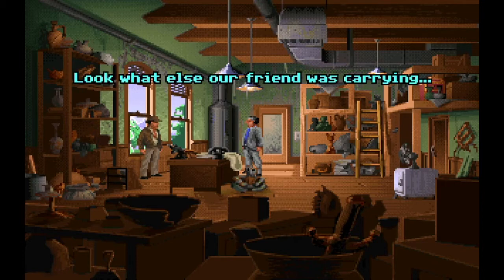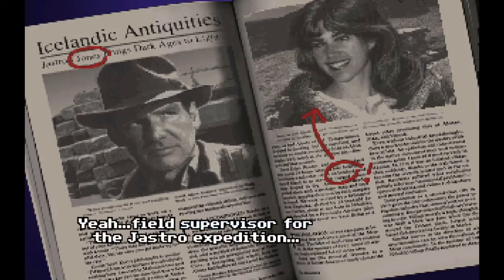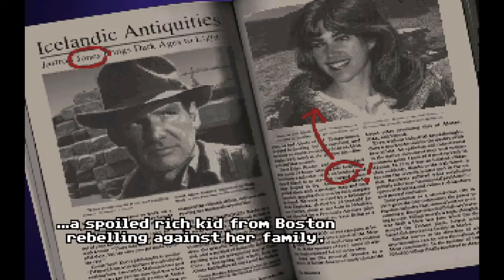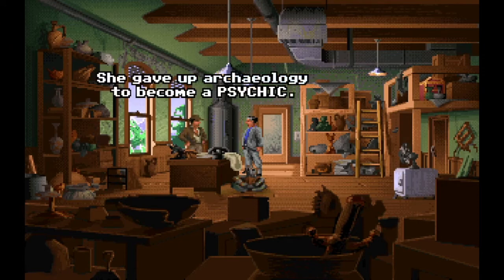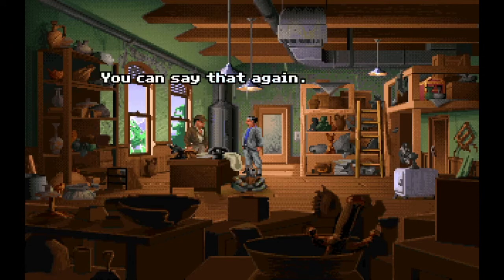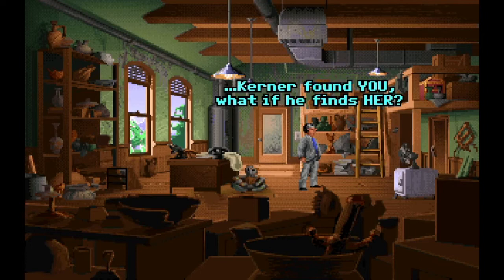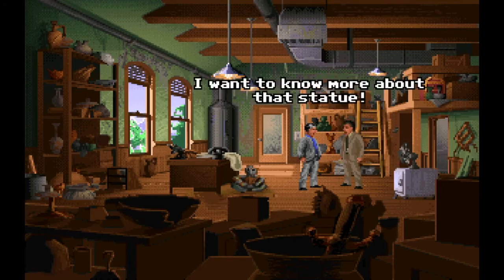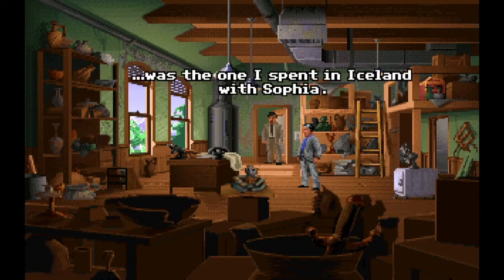Look what else our friend has, Carly. An old copy of National Archaeology. And there you are in Iceland. Yeah, I'm field supervisor for the Jastro expedition — my first real job. Who's the woman? Sophia Hapgood. She was my assistant. A spoiled rich kid from Boston, rebelling against her family. But where is she now? She gave up archaeology to become a psychic. How odd. You can say that again. Indy, Kerner found you — what if he finds her? We should warn the woman. You're right. I want to know more about that statue. The coldest year of my life was the one I spent in Iceland with Sophia.